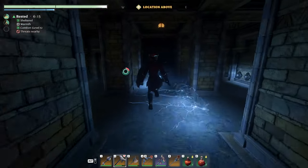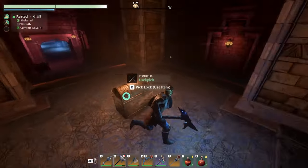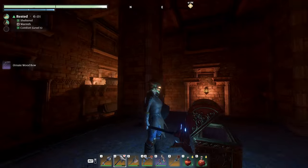Just jump across once, twice, open door - no enemies in here. We've got the Ornate Woodbow Epic, and that concludes this temple.